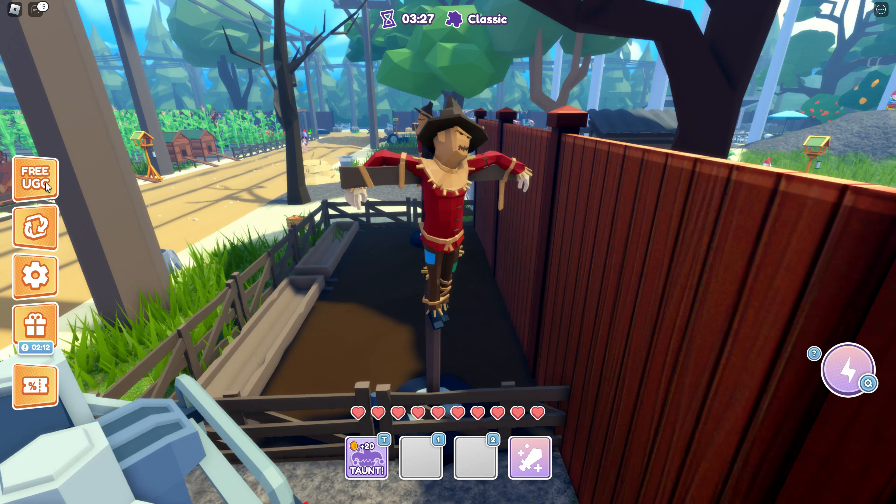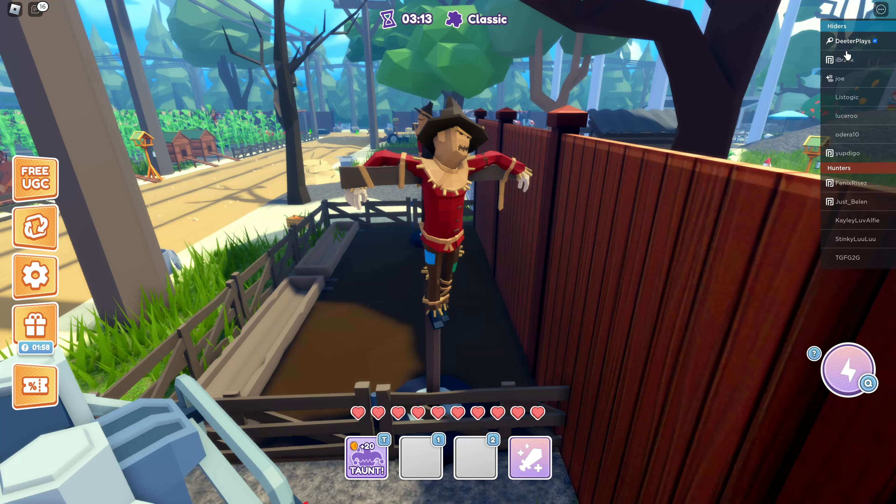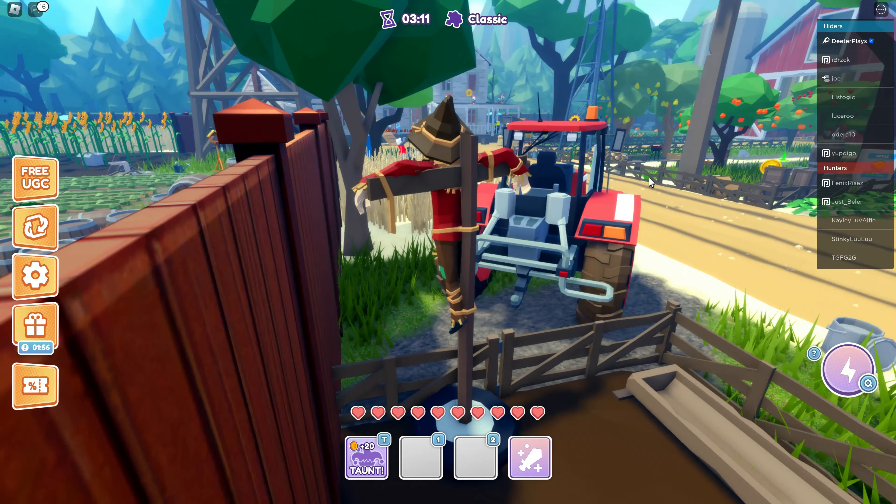On the left side you can see that thing that says the free UGC. If you click on it, it just says coming soon, so I'm letting you guys know about this early. You can see the requirements — basically you play 20 matches and you collect 20 coins. I think you get coins just from winning matches.